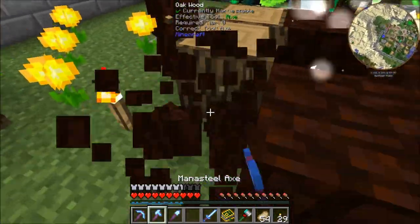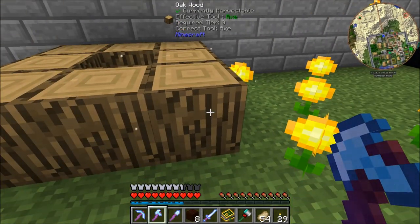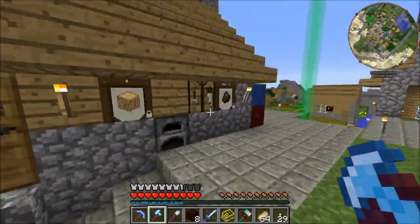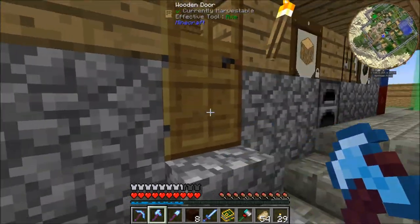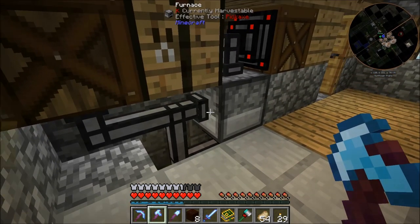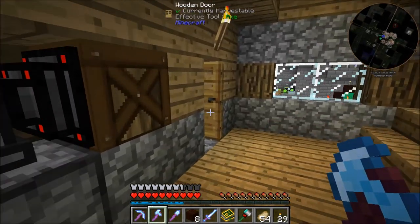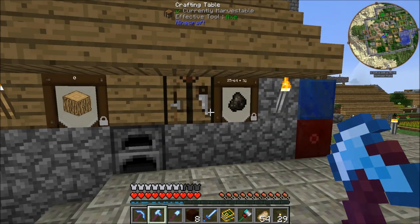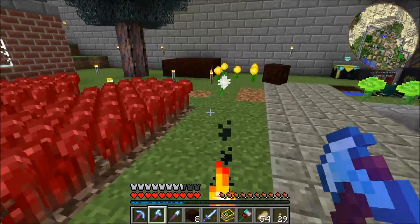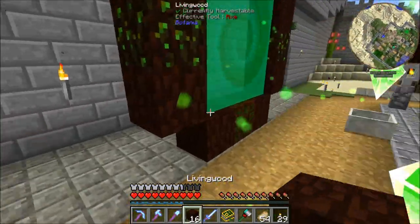I did set up an automated charcoal farm. It uses a transfer node pulling material out of the bottom and looping it back around into the side - it automatically chooses the shortest path first, and if that's full it goes into the barrel. The first piece was fueled by another piece of charcoal I started with, and from that point on it feeds itself. I just throw wood in there every now and then and it does its thing. Now I'm going to pitch all 16 of these through the portal.